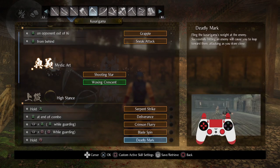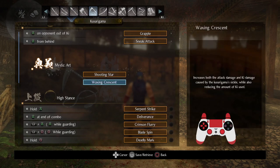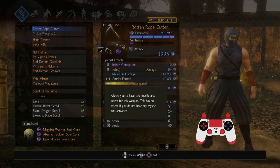It sports some of the highest Ki damage possible, especially Ki damage per second, with abilities such as Reaper. The two Mystic Arts associated with the sickle are Waxing Crescent and Shooting Star. Waxing Crescent boosts sickle attack damage and Ki damage; Shooting Star does the same and also reduces the amount of Ki you use. Whichever one you specialize in gets a whole host of bonuses. If you get Mystic Dyad, you get both benefits — more damage, more Ki damage, and less Ki used — making it a raw upgrade for the entire weapon.